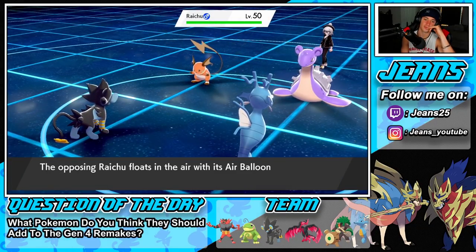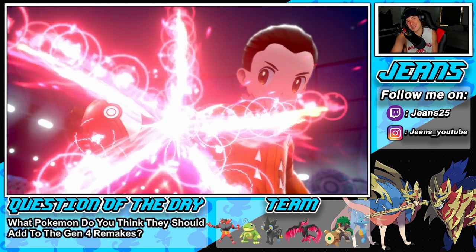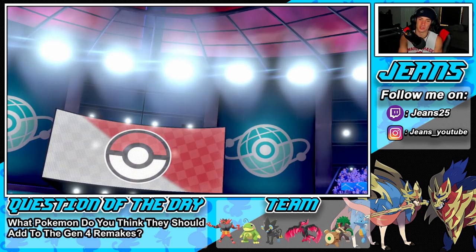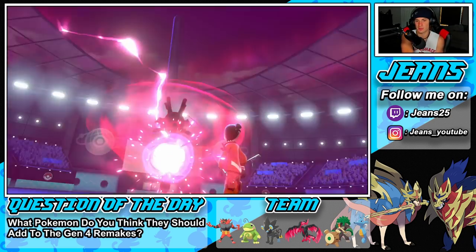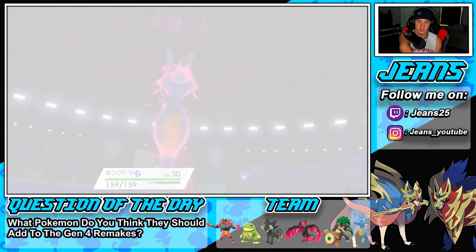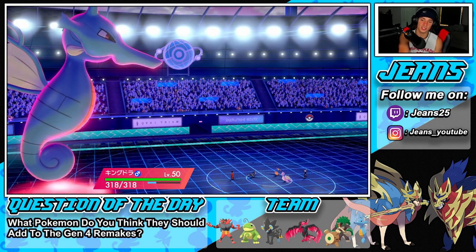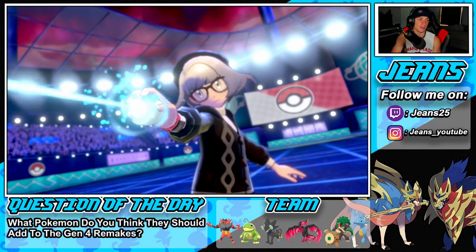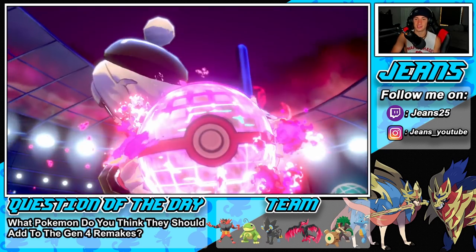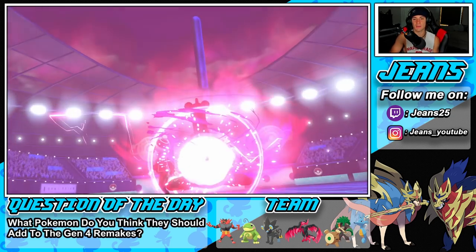I'm totally fine with that as long as Lapras doesn't protect. He ends up dynamaxing the Lapras, which I think was just trying to bait a move. I have Super Power but I'm going to start Snarling — Snarl should have been the play the whole time. The Whirlwind pop gets off some nice damage, and good thing I always keep my charger plugged in.